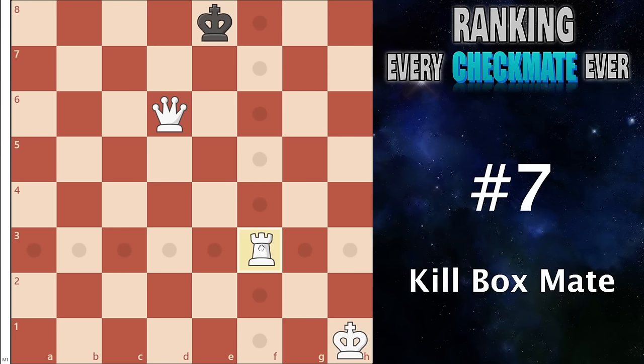Number 7 I have the kill box mate. This is when you have the queen and the king positioned like so, and you can then send a rook in with a very nice checkmate. It's not super unique, but it comes up so often — it is extremely useful in so many endgames and so many attacks.